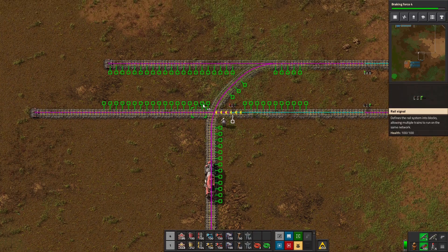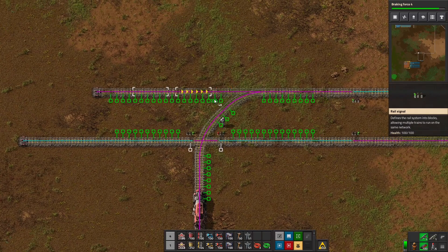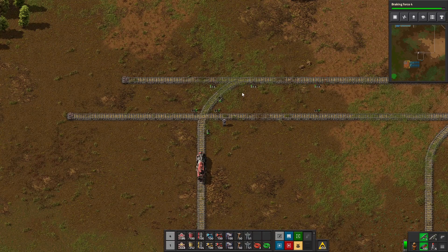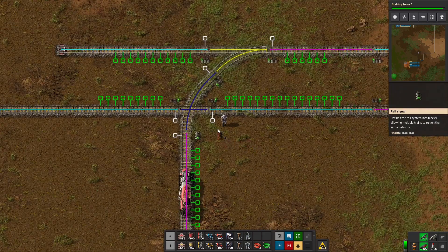We don't want anything on the other side. We want to put signals on either side of these, with a signal here and a signal here. If you look at your signals, this little intersection is a block, this merge here is a block, and then you have blocks everywhere else.